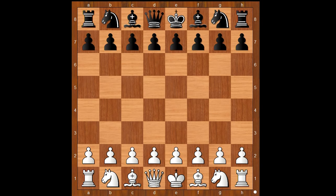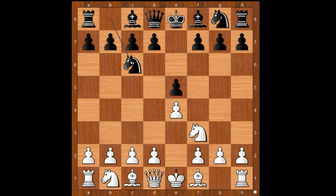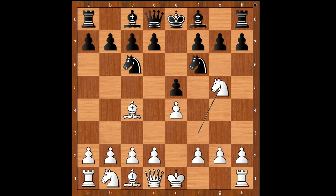Edelman had the white pieces and he started with e4, e5, knight to f3, knight to c6, bishop to c4 — the Italian game — knight to f6, the Two Knights' Defense, and now knight to g5, going for the Fried Liver Attack, maybe.